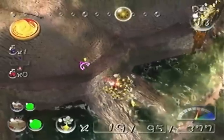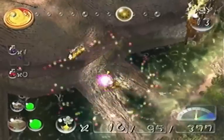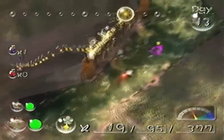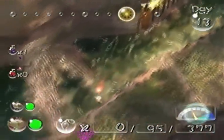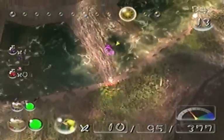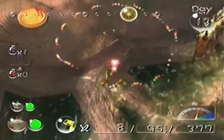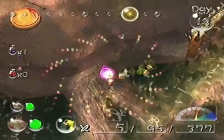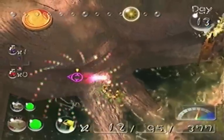That actually worked out good — and we lost one. We're gonna have to come back here again. These electrical gates take a long time to break for some reason. Oh no — dude, what are you doing? Yellows don't belong in the water, Olimar, you should know this.